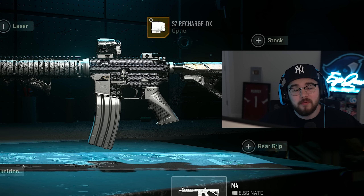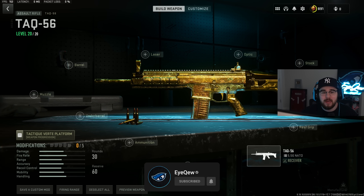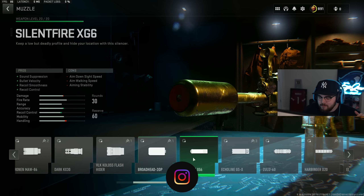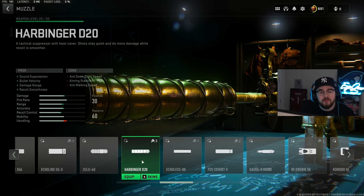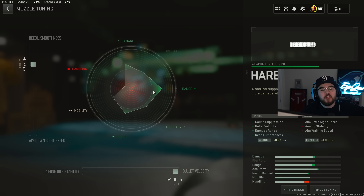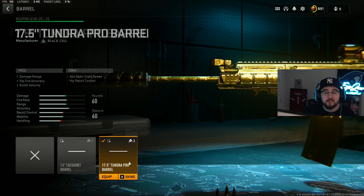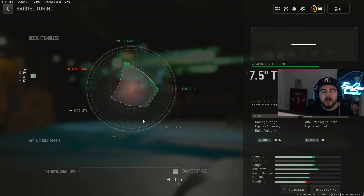Loadout number two is the TAC 56 assault rifle — right now it feels incredible, has zero recoil, does good damage, and is super easy to use. For the muzzle, the Harbinger D20 suppressor gives sound suppression, bolt velocity, damage range, and recoil smoothness. Muzzle tuning: plus 0.77 for recoil smoothness and plus 1.0 for bolt velocity. The 17.5 Inch Tundra Pro barrel gives damage range, hip-fire accuracy, and bolt velocity so the TAC 56 hits harder and gets closer to hitscan. Barrel tuning: plus 0.15 recoil steadiness, maxed for damage range.